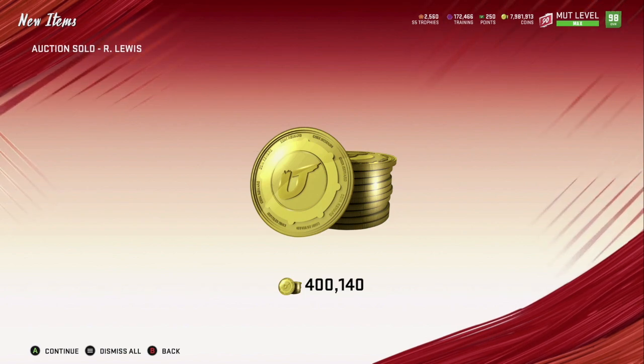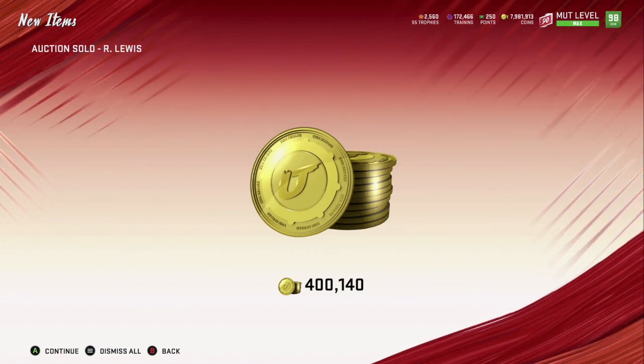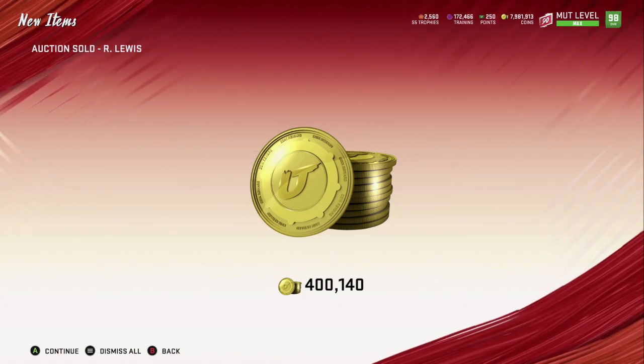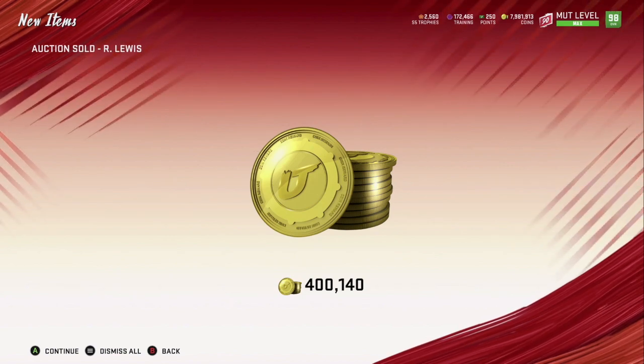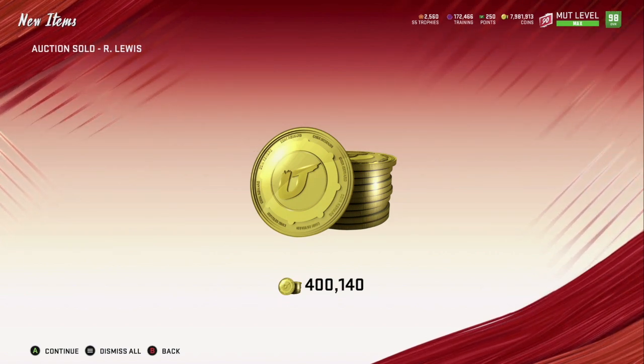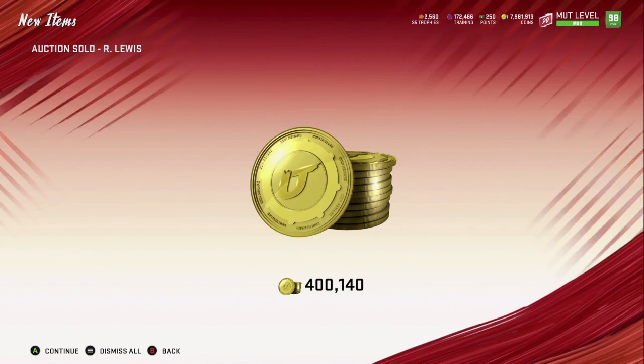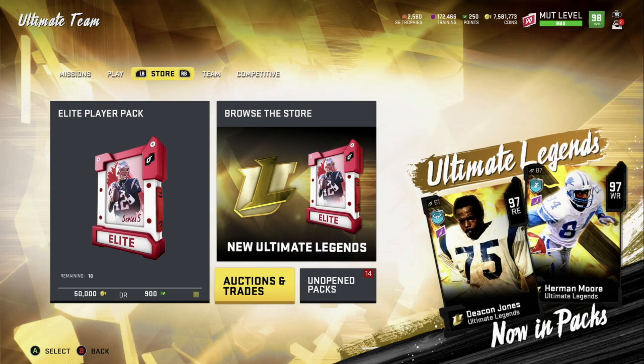Guys, he sold — he sold within 10 minutes. I was just about to disconnect for the video and as soon as I started doing that, he sold. I know a lot of people ask if it works — there you go. We invested about 360-something minimum, so we made about 30-some thousand coins. Easy money, guys. Leave a like on the video if you liked it, hit that subscribe button, and I'll talk to y'all real soon.